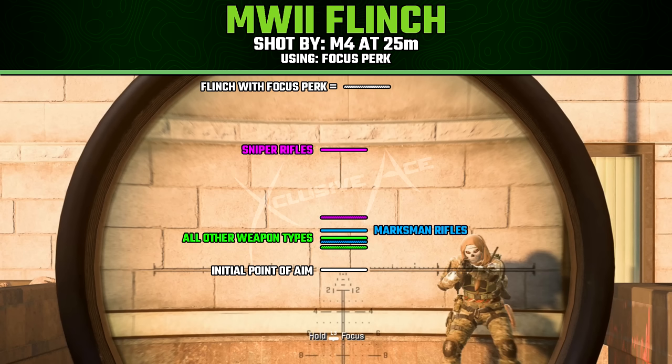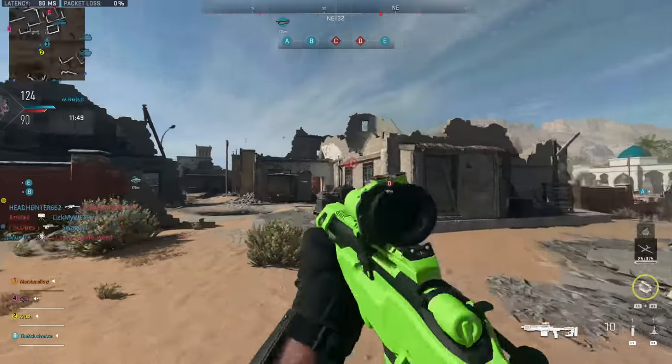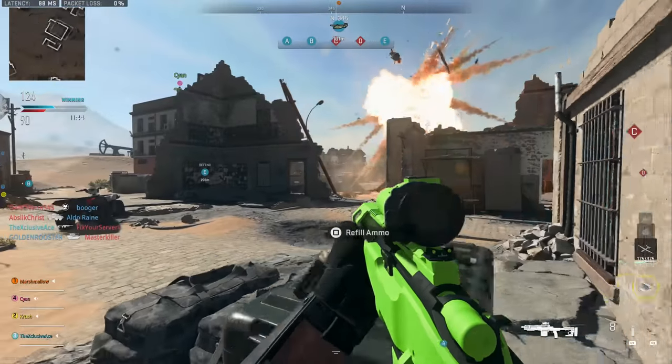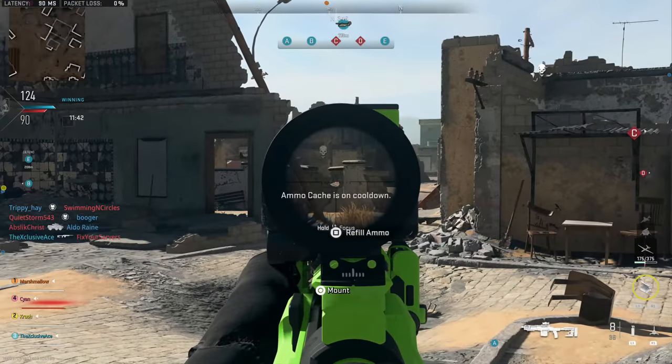With sniper rifles, the Focus perk seems to cut flinch by more than 50% — about 55% based on testing — which is a massive reduction. With marksman rifles and other weapon types it's still helping, but flinch typically isn't an issue with those guns to begin with. Maybe with bolt-action one-shot-kill marksman rifles more so, but overall you'll notice the biggest effects with sniper rifles. I'd highly encourage using the Focus perk if you're trying to snipe in this game.